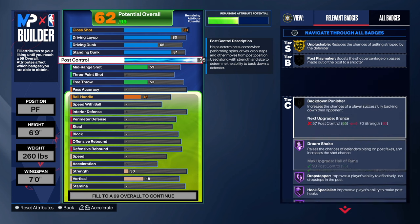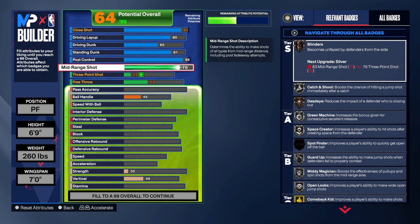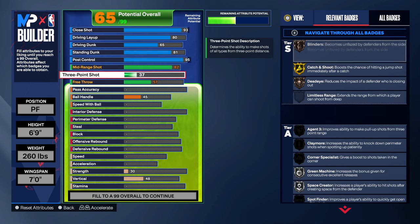The mid-range shot was very high at 92, but I don't think we need 92 to hit consistently, so I'll just get it in the 80s — I'll go 82. 82 gives us guard up and catch and shoot on gold. I think we'll be fine; we don't need 90 plus on the mid-range as long as we can hit the open shot consistently.